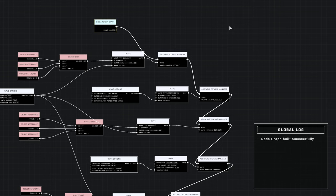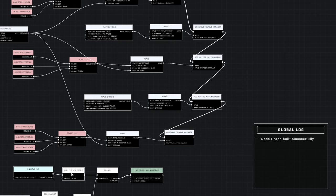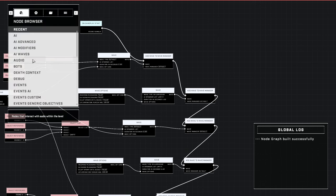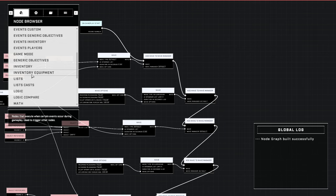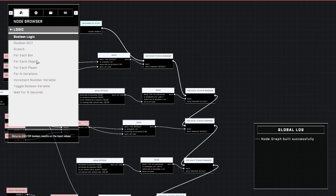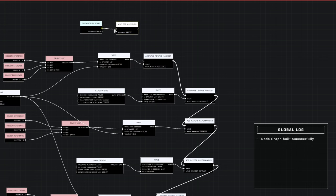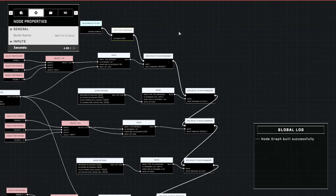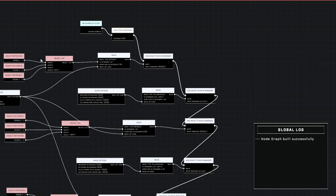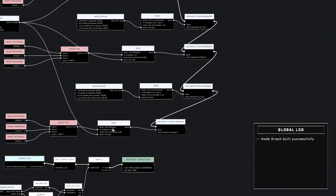I couldn't remember what it was called — it's 'wait for seconds.' You could duplicate it from here, but I'm going to go into the node area to find it. It's in the logic section — 'wait for in seconds.' So instead of connecting the gameplay start directly to the wave manager, bring it into 'wait for in seconds' and then connect it there. Make sure you put in however many seconds — I'll put in four seconds. So at the start of the game, once gameplay starts, it'll wait four seconds and then throw in the very first wave. So we'll have a four-second start delay, then a five-second intermission between wave one and wave two, and another five-second intermission between wave two and wave three.